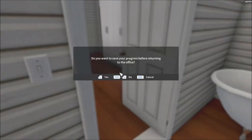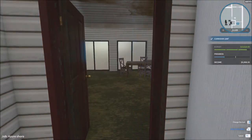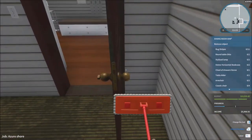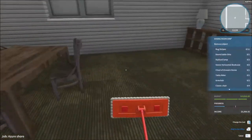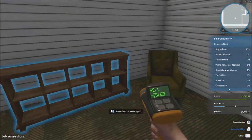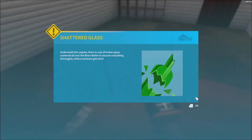I did not mean to do that. Hold on — yeah, the bathroom's done, so at least there's that. I still don't know about the kitchen, so we're just going to move away. I feel like the door really needs to be cleaned up, changed — something like that. Let's just clean everything up. Make sure everything's cleaned up. I think this place is good now. So all we need to do is just remove all these objects. I don't know what they're going to want to do with that room — it's definitely going to be the living room, it feels like. Shattered glass — underneath the carpets there is a lot of broken glass scattered all over the floor. Better vacuum everything thoroughly before someone gets hurt.